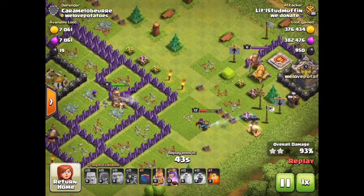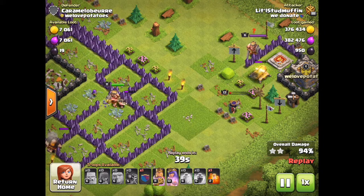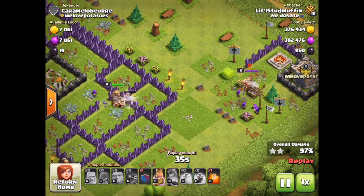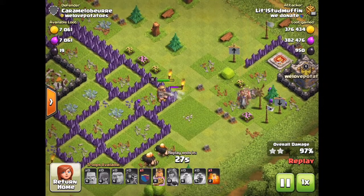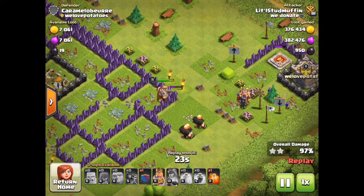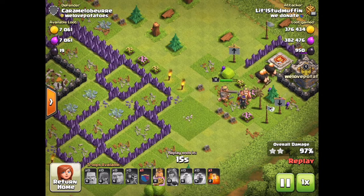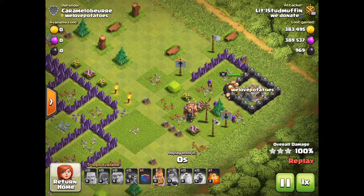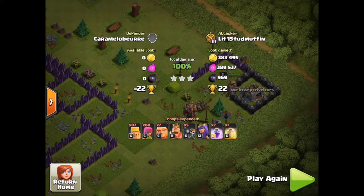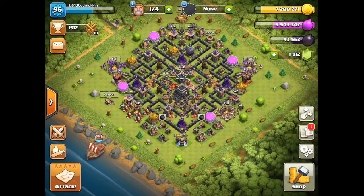I don't know if attacking along the wider part is ideal, but definitely coming down the narrow part works better. My Queen gets taken out by his King, but my archers take care of him. You can't downplay archers — they do a really good job for the money. Get enough of them and they cause more damage than barbarians, and they do it at a distance. That's everything — 100 percent!